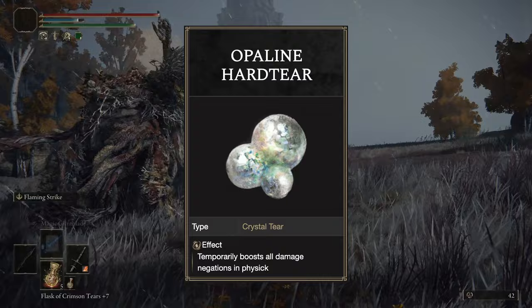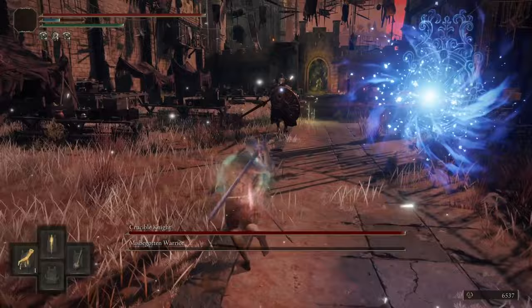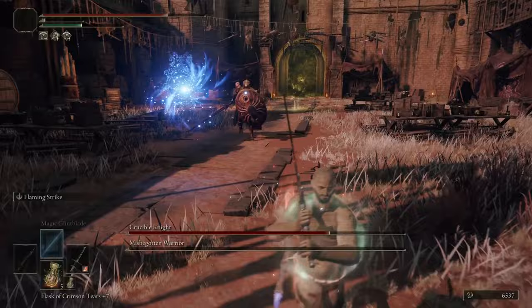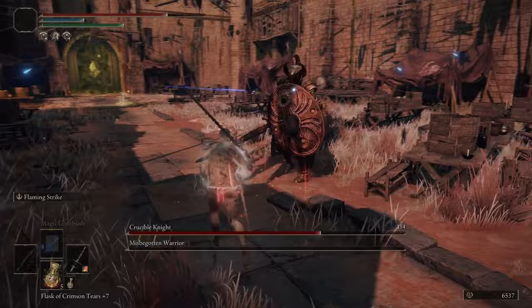This weapon combo made the first part of the Misbegotten Warrior and Crucible Knight fight really easy. The Misbegotten Warrior can easily be staggered, so after getting my first riposte, I caught him in a stagger loop. With him dead, the only real challenge is the Crucible Knight. Rather than relying on my sword, I used Magic Glintblade instead. At first the spell kept getting blocked by the knight's shield, but I later found out that I should just cast it before the boss ran up to me. This would place the spell behind the enemy, making it hit his weak point rather than his shield.